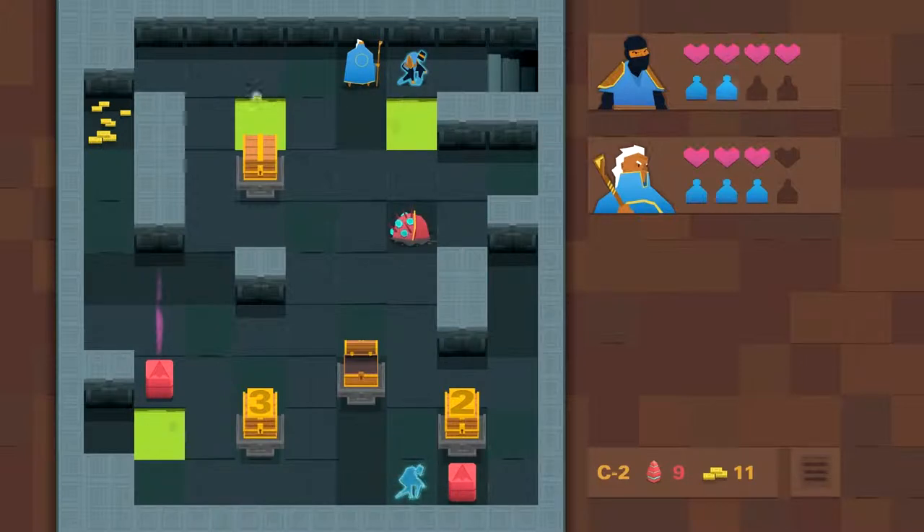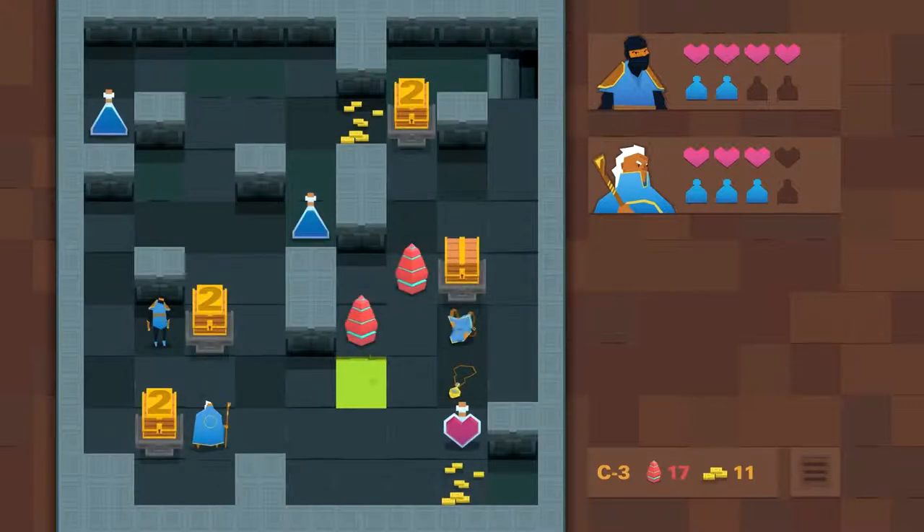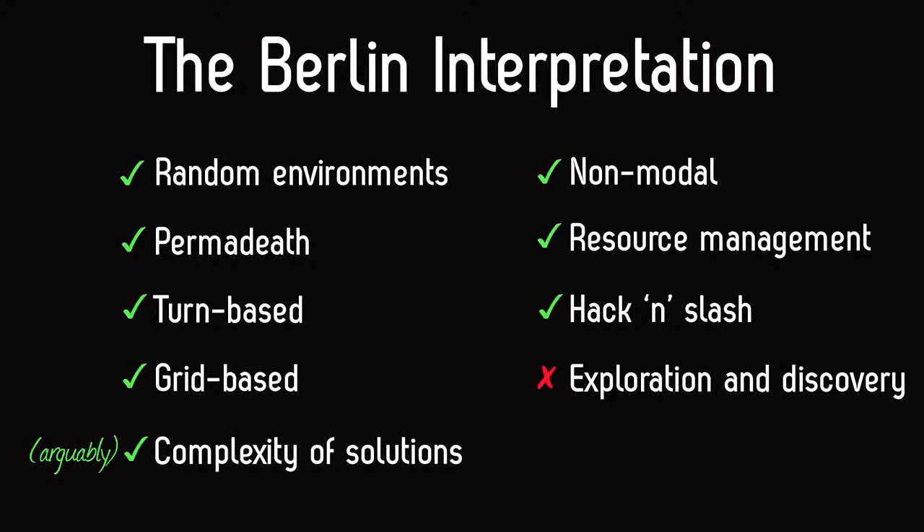I began by describing The Nightmare Cooperative as a roguelike, and I think I'm pretty safe in this case, but I know some people get very worked up about the term. If I go with the Berlin interpretation — as created at the International Roguelike Development Conference in 2008 — The Nightmare Cooperative fits most of what it considers high value criteria. I don't think arguing over genre definition is remotely interesting, but what can be interesting is what it highlights about how designs influence each other and where they differ or develop over time.